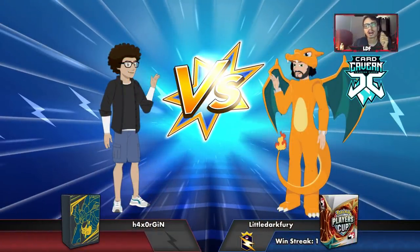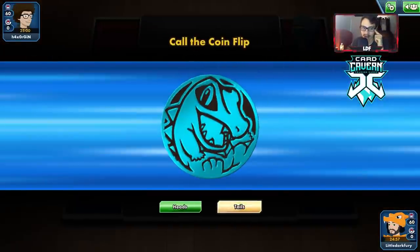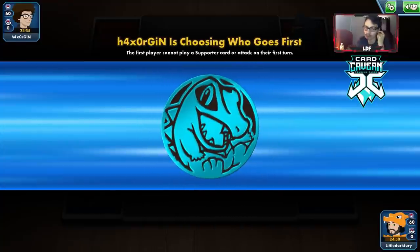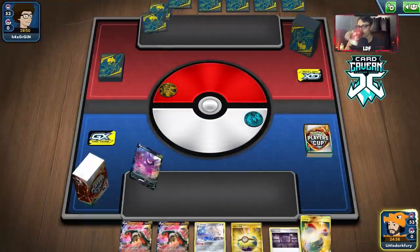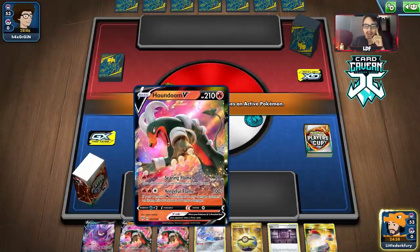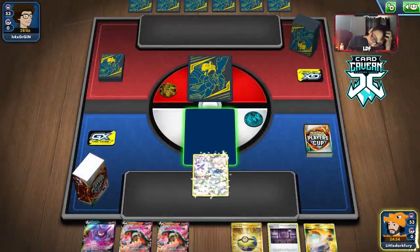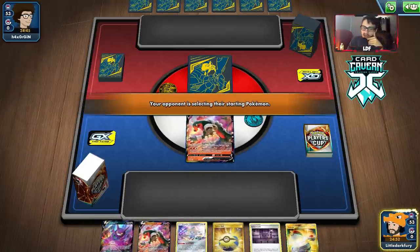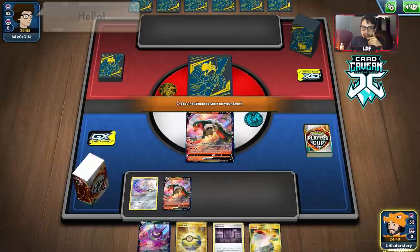Getting into our first match with Houndoom. We lost the coin flip and are going first, which we didn't want. Our opening hand is actually not too bad. We'll start with Houndoom because then we can switch it with Spike Mouth — that seems good.